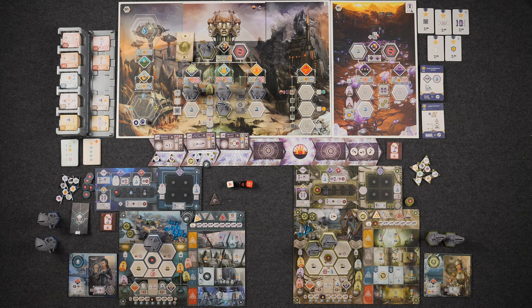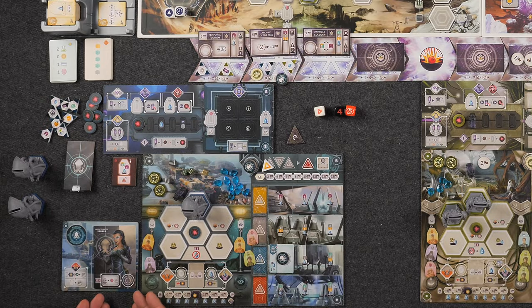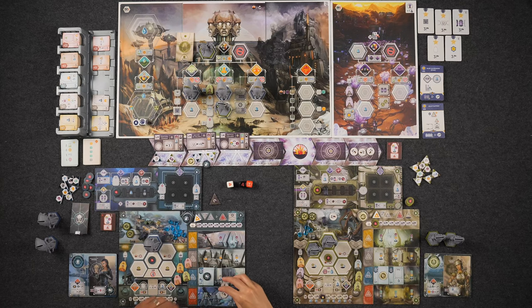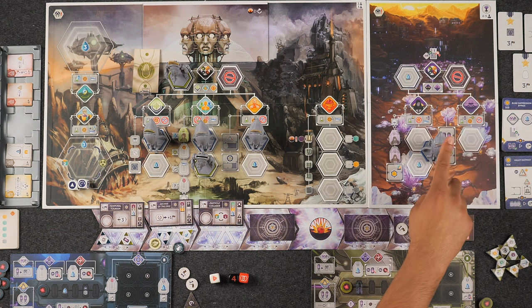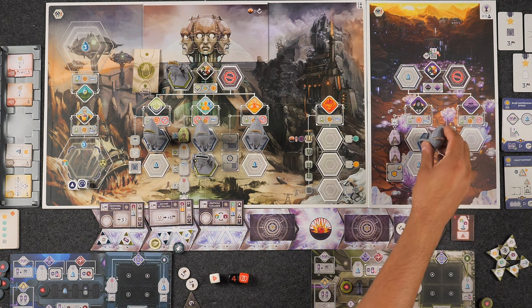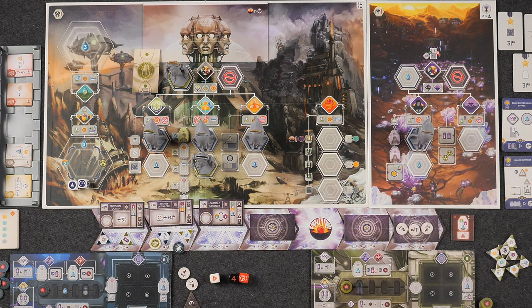You opened up that space where I can build another building. I'm going to start by taking my free action that Zanara allows me — I'll place out this token here. What this allows me to do is convert one of these operators into a genius and score two victory points. I'm going to want to do this every single round. So I'm going to convert my sleepy operator into a woke genius. Two victory points.